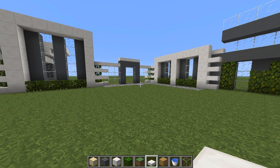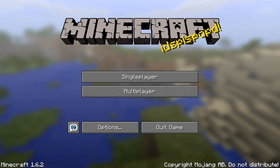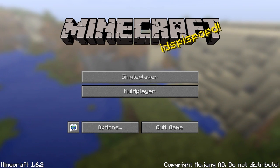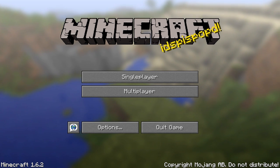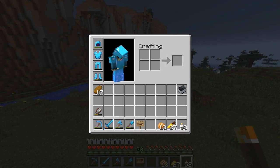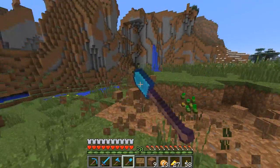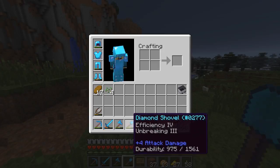Excuse me while I go browse the Windows directory to my .minecraft folder - AppData, Roaming, .minecraft, screenshots - bam, right there. It's opening up in Photoshop, I did not want that to happen. I forgot the glass panes - I'll leave that out for now - but we need to clear out some area first. Efficiency 4, Unbreaking 3 - alright. I finally got the durability display to work. Turns out the F3+H thing does work.